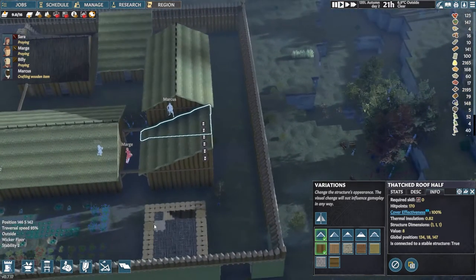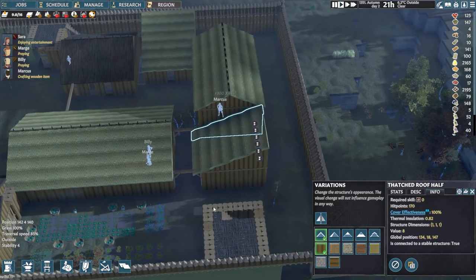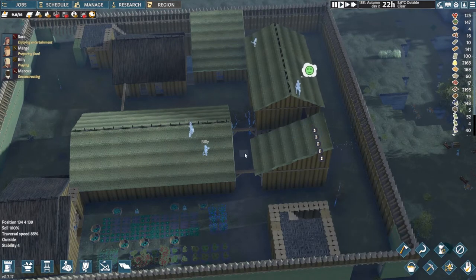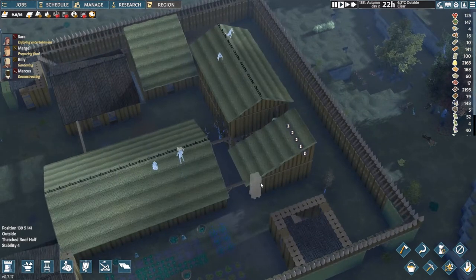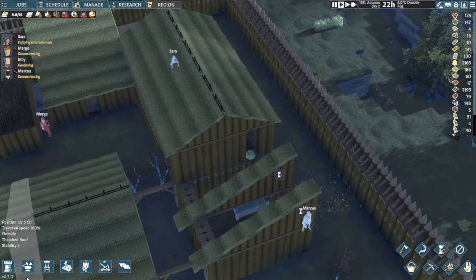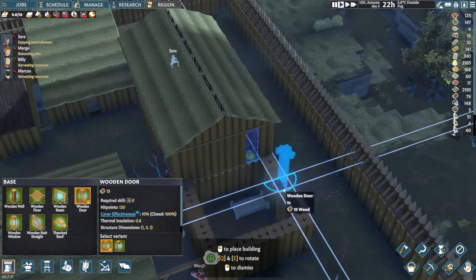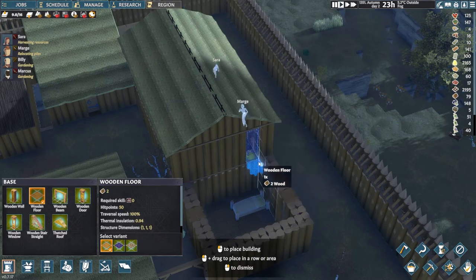Once that's done we'll put up some wood walls. We don't have to do the hallway thing in this one — I was going to make it attached to this over here but I don't think I will. Oh goody, we're heading into sleeping time hours. Let's put a door over here — sometimes they face the right way and sometimes they don't.